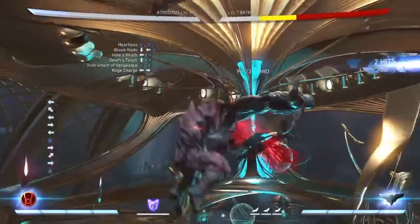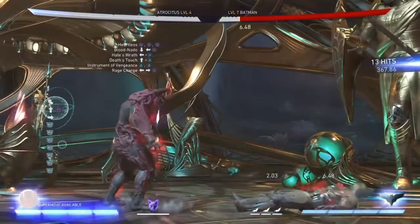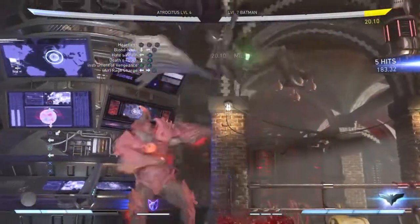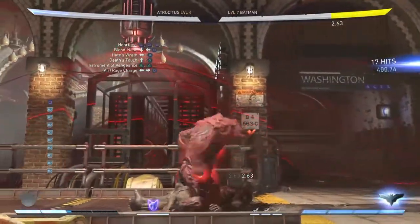So basically it goes boom bam bam bam pow pow pow, then burn Rage Charge at the end for those extra couple hits. Then the finished product looks like this — don't ask why it's a different level, little recording error there — but bam bam bam bam bam bam, grab, boom, put him on the ground, 18-hit combo, 405 damage.